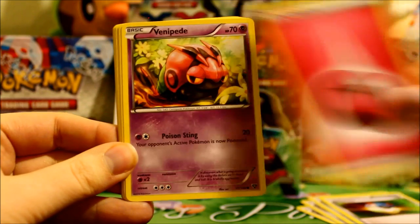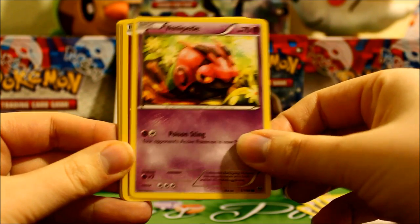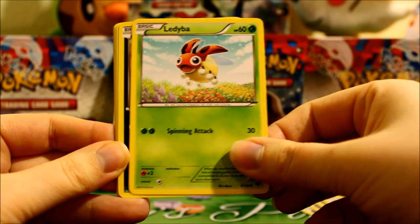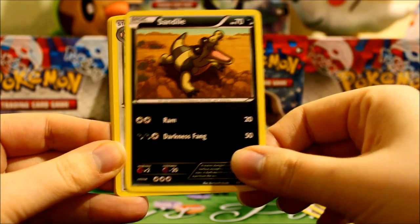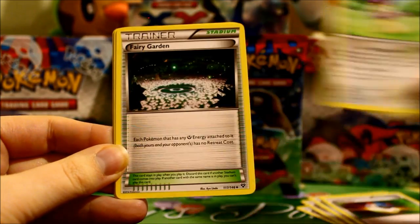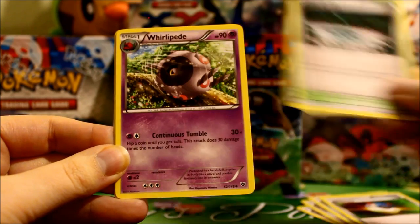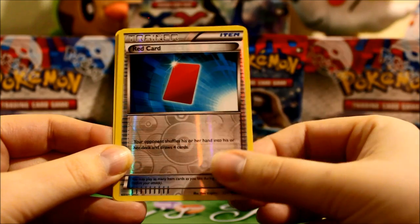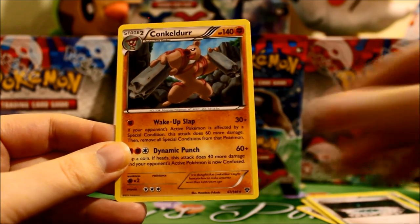Here is a Fairy Energy. Venipede. Jigglypuff. Ladyba. Sandile. Delicatty. Fairy Garden. Whirlipede. A Reverse Red Card. And a Concalidae rare.